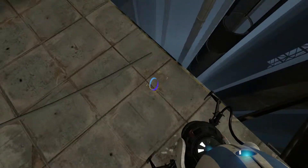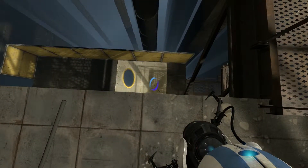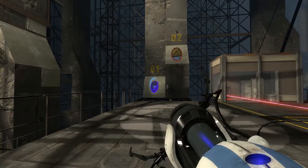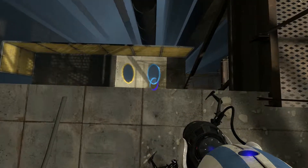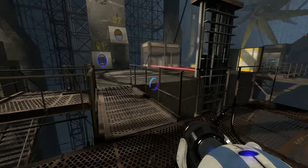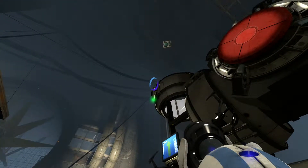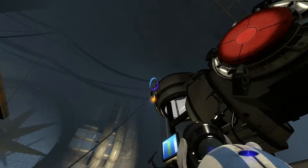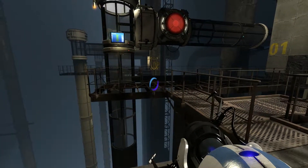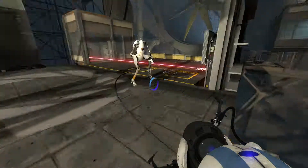Okay, so make your portal beside this yellow one. Jump through it at the same time. Actually, you still have to hit your button first — yeah, I'll go first. I'm going through now. We gotta wait for the box — there's quite a bit of time between. We just have to wait for the box to come.